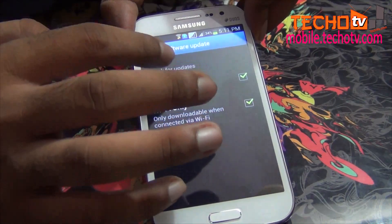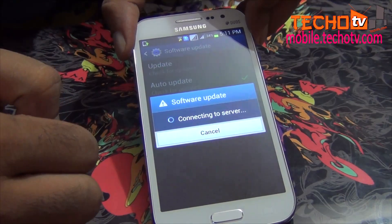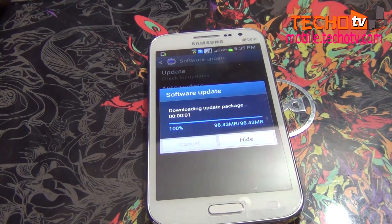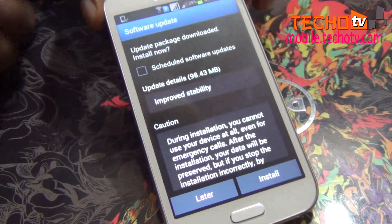Now let's go to Software Update and check for update. If you have Wi-Fi internet, check it, otherwise untick it. As you can see, we do have an update available and this update is 98.43 MB. So it seems to be a big update.